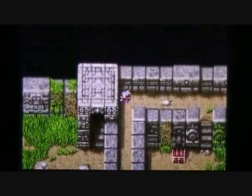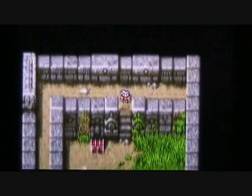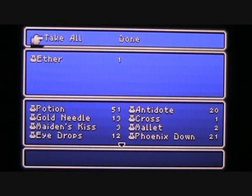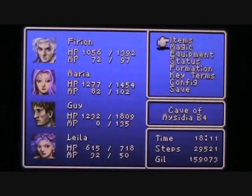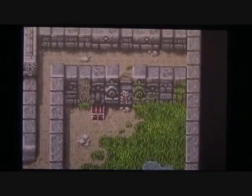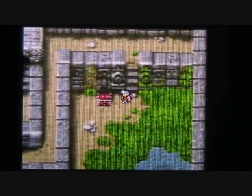Nearly to that chest over there. One of the benefits of fighting the Malburos is that they drop ethers and high potions occasionally, so I'll definitely take that ether. I'm going to need it because Guy's MP is now zero — though he did get an MP bonus courtesy of one of those parasites. Maria's Toad Spell also leveled up to level 4, so a pretty eventful battle there.